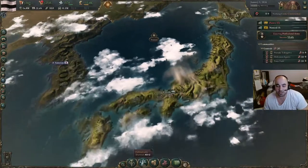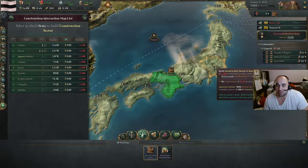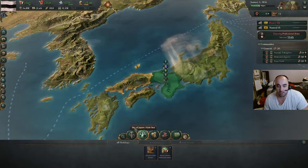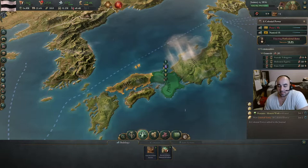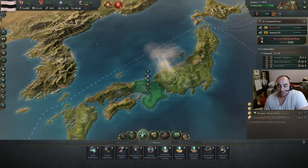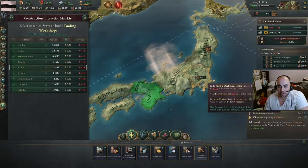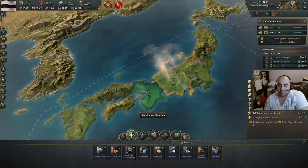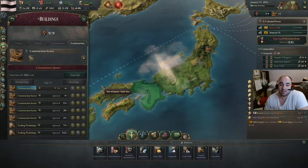Let's jump into construction. I like to put a lot of construction centers down in the capital — we're going to make about six. After the six construction centers finish, we are going to build two tooling workshops: one in Kanto and one in Kansai. It's important to build them in two different places, otherwise it's going to be really awkward later. The construction centers are going to dramatically increase the demand for both fabric and wood, especially wood. So wood's going to become expensive, and we need to make wood cheap.